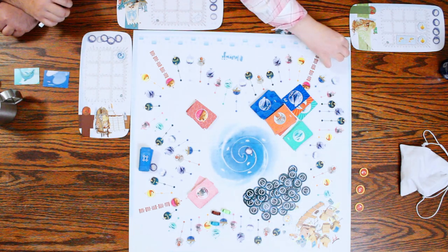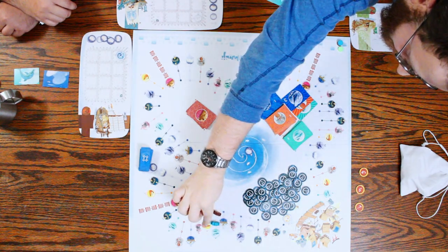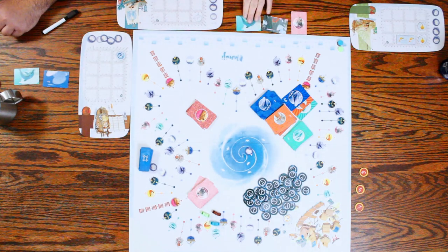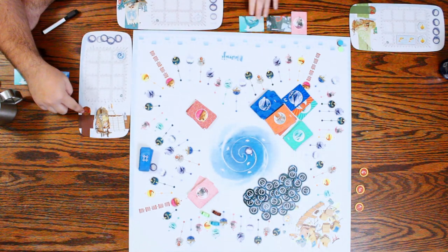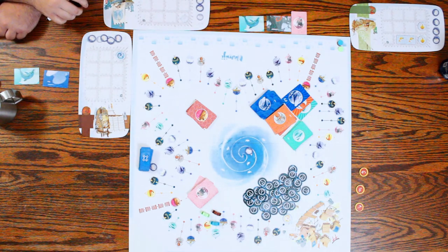I'll move one point and go to the crustaceans. You shake it up and those will go over here on your little thing. For every shrimp it's worth one point. If you draw two, you draw them one at a time, revealing them.